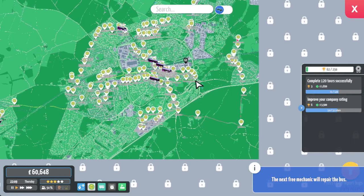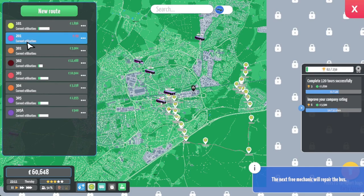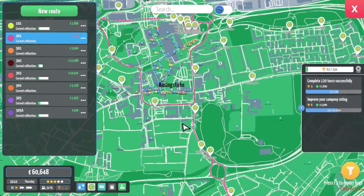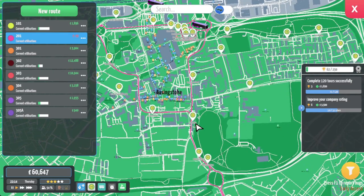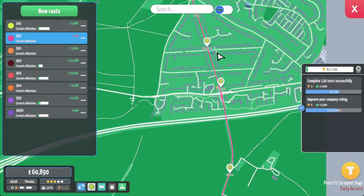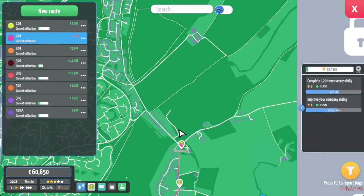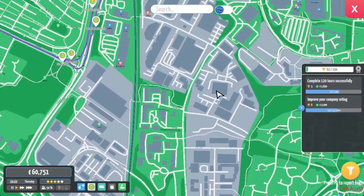Now the route I added - last part we added the 305 and 305A, but I've also introduced the new 201. This route runs from Basingstoke Town Centre down these roads and to an area called Old Basing, terminating at Old Basing Village Hall. We're going to have another service going the opposite way through these industrial estates. But we're also going to introduce the 305B today, which I was thinking of off camera while editing the previous episode.